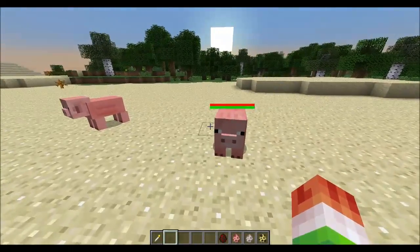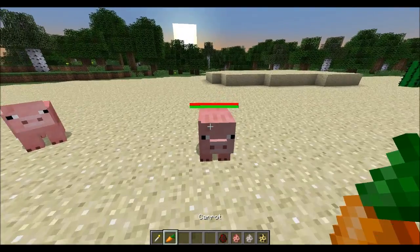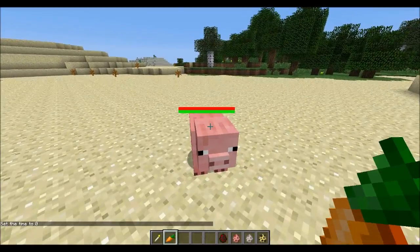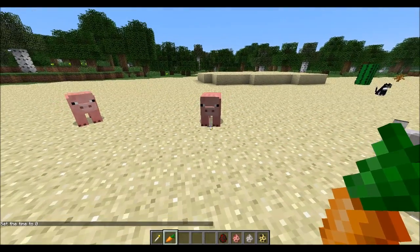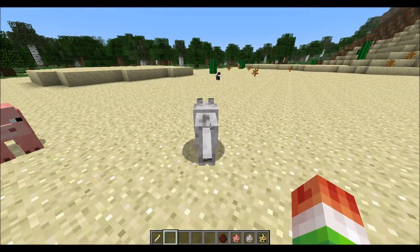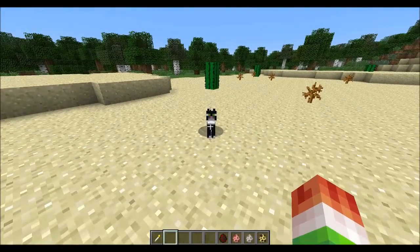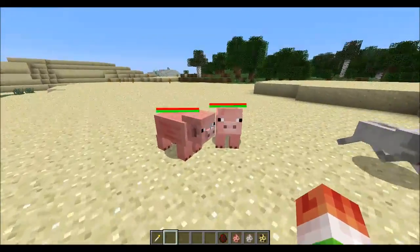Each of these pets will eat different things. Pigs are going to eat carrots, so whenever he's hungry you can right-click him and he will eat carrots. The wolf or dog can eat raw beef and pork. The ocelot or cat can eat chicken and fish. Those are what they eat whenever they get hungry.